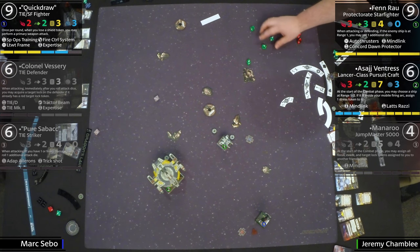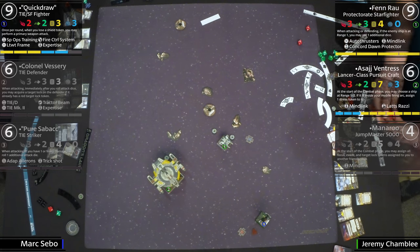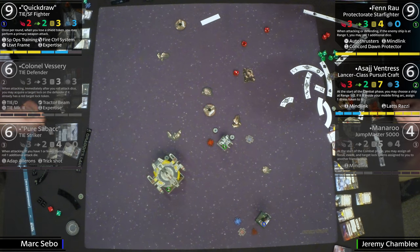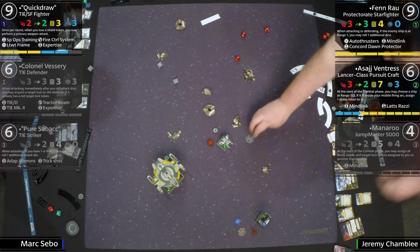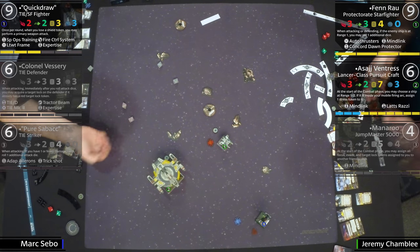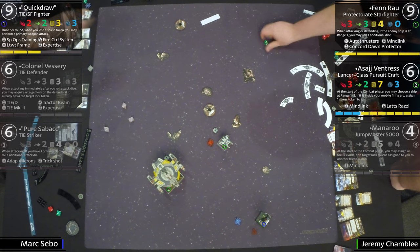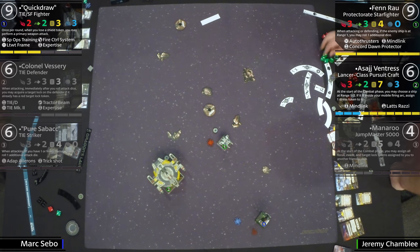Looking like a tough turn — evaded, Auto Thrusters. He was shooting at Fenn Rau. I think it's your best chance to get a target lock, so that when you take this inevitable damage — and he does — there go the shields. He's going to get a reactive shot. He's got a target lock, going to use it. Those are promo dice. And got him — Auto Thrusters just making the magic happen.